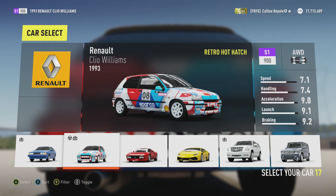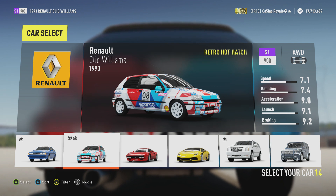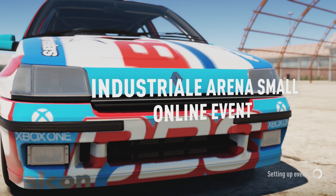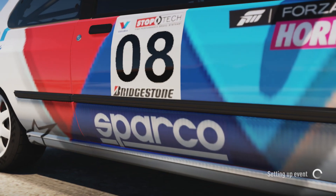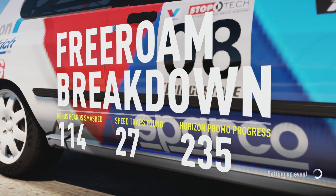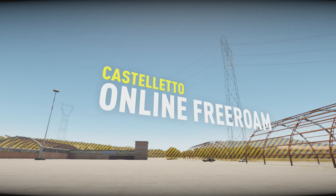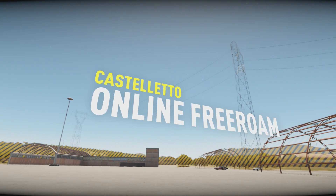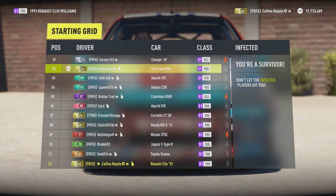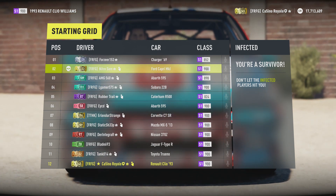We're going to go with the Clio. I didn't paint this car - it's a paint from the storefront. I have no painting skills, also ran out of time. I'm not sure how good the Clio is going to be for these sorts of events. It's four-wheel drive, it has about 400 horsepower. The reason why I'm using four-wheel drive is it's quite useful for very quick acceleration. You're not worried about cornering grip and handling so much for this particular sort of game.